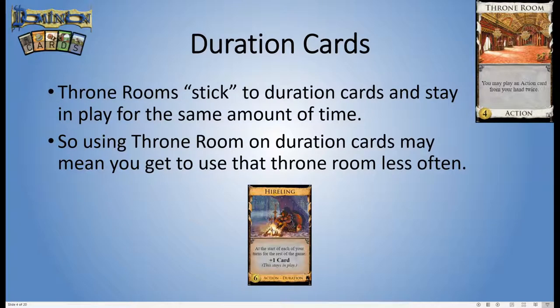Duration cards stay in play for a number of turns. It's easier to think that Throne Rooms are sort of sticky when you play them with duration cards — they stay in play as long as the duration card does. So duration cards have an issue where you don't get to play them as often, and if you've throned duration cards then you don't get to play your Throne Room as often either. Hireling is a particular example: it stays in play all game. So if you've throned Hireling you will get to draw extra cards from it, which is nice, but you effectively lose the Throne Room because it also stays in play for the rest of the game.